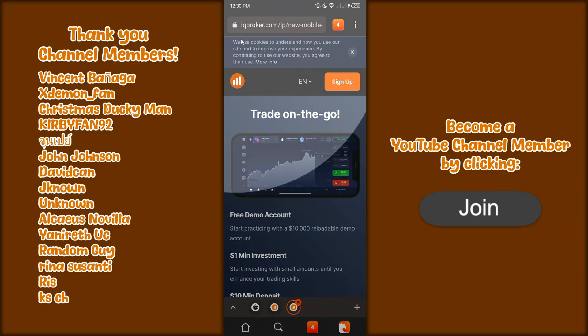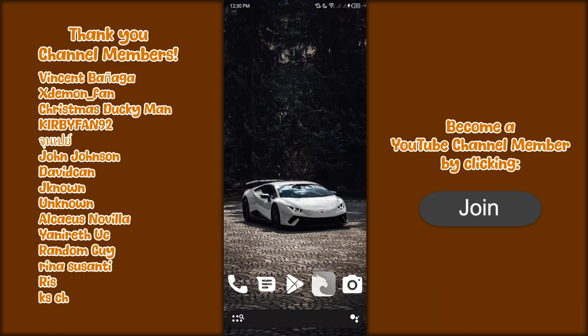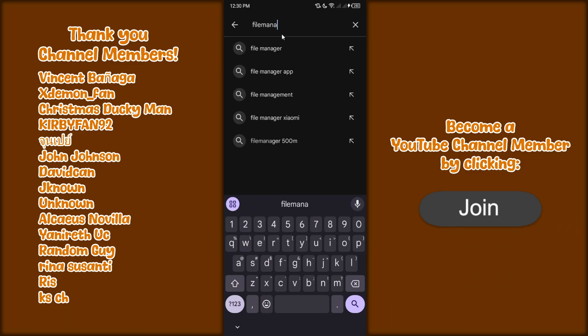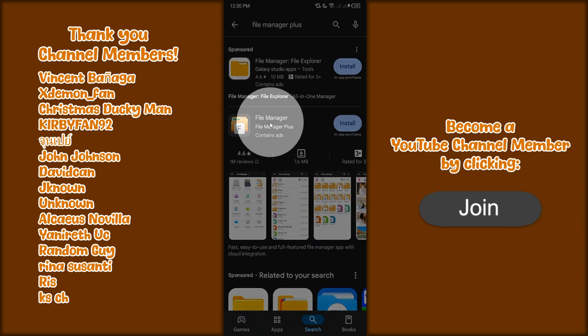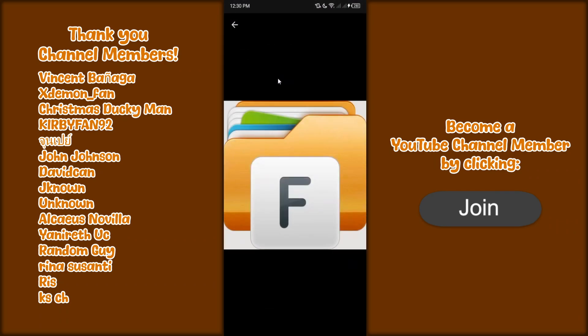Once the files are downloaded, go out of the browser, go to the Google Play Store, click on search, and type in File Manager Plus — make sure you have spaces in it. Download the one by File Manager Plus. Here's the logo so you know what you're downloading.